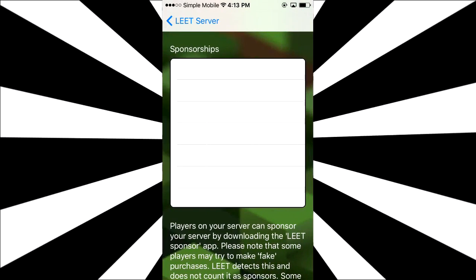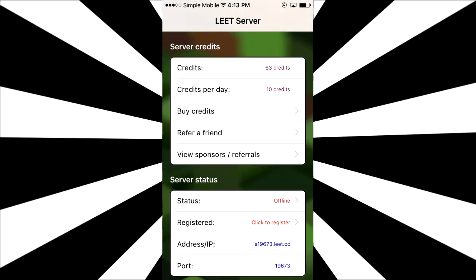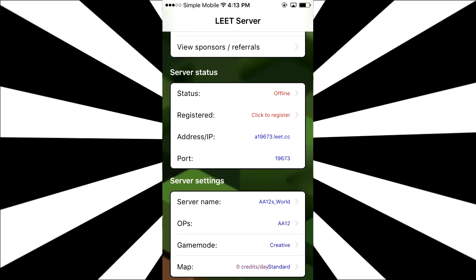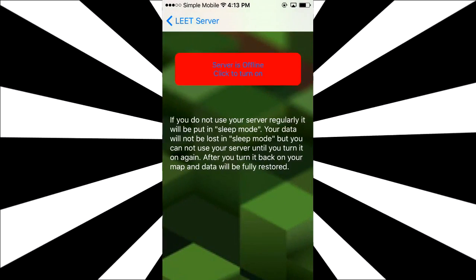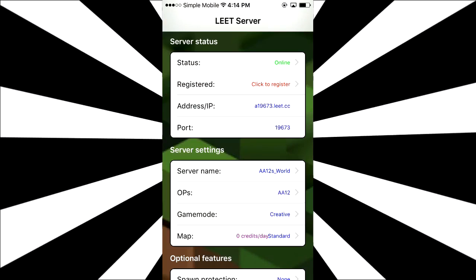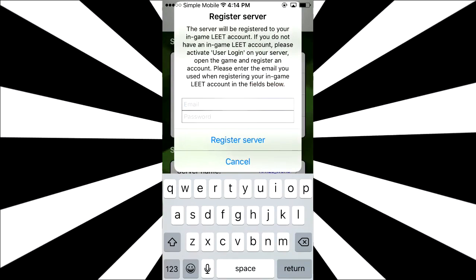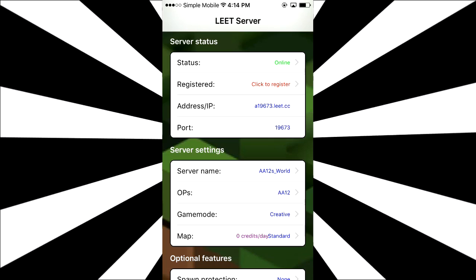Over here, you can actually view a bunch of sponsorships and all that — it doesn't seem like there really are any. I didn't actually get to look at this earlier, but I don't know what that's about. Anyway, here you guys can see the server status of your own servers. My current server is offline — I'm going to turn it on so we can enter it as soon as we're done showcasing this app. Now that my server is online, I don't have my server registered, but you can register your server by creating your own login so it's a lot easier for you to manage your stuff.